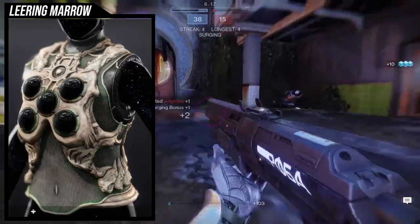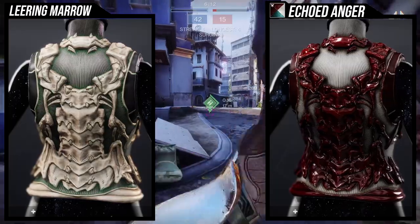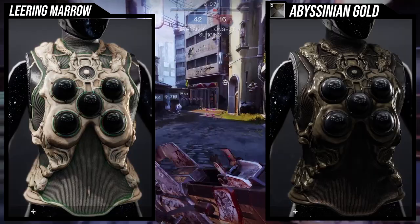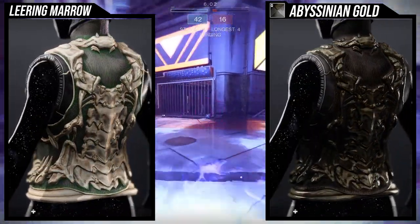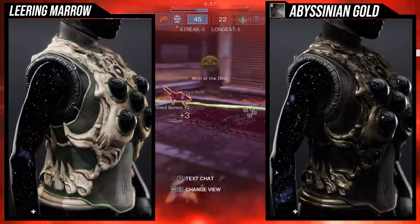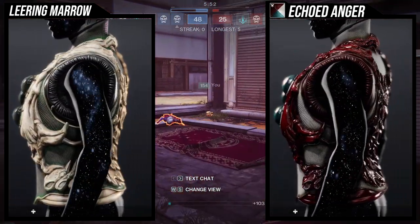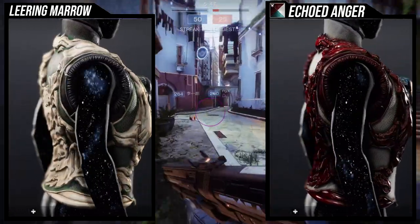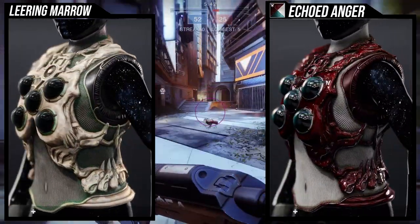Other than that, I think it looks super cool — probably one of the cooler ornament sets because you can do a lot with it. As for shaders, it shaders really well. There's not a lot of pieces where I think it looks bad. Echoed Anger looks amazing with it. Abyssinian Gold also looks pretty cool, although the plate armor goes brown instead of black, which I would have preferred. You'll see the belly button actually changes color too, which is both a good and bad thing.